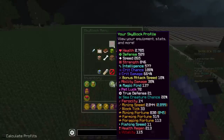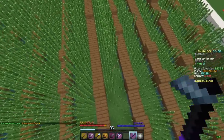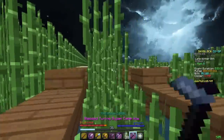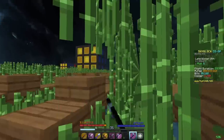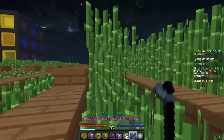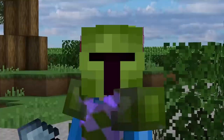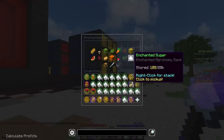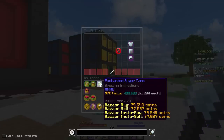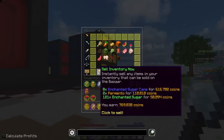Let me see what my farming fortune is currently sitting at. Sitting at 519, which doesn't seem right — that seems really low. Oh, I've got my rabbit on. 671 — yeah, that seems a little bit better. And another Fermento drop! Aren't these supposed to be obscenely rare? That was literally two lanes apart. Fermento is supposed to be really rare and I just dropped straight up two of them. Farm has been harvested — let's see what we made. A total of 1,401 enchanted sugar, eight enchanted sugarcane, and two Fermentos. Prices have dropped on pretty much everything, so that comes out to under a million coins. That is not good.